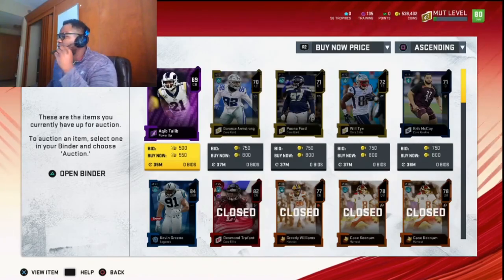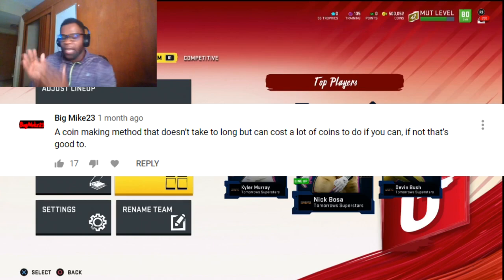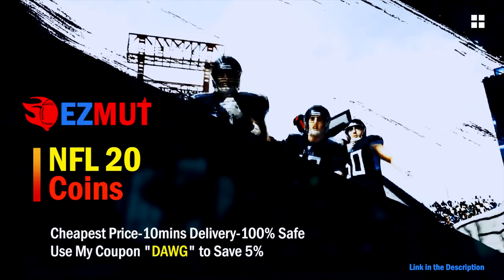Most of our cards have sold, we've turned 10k into about 50k in roughly an hour. Welcome to a brand new video — today we're going to get into how to make coins when you have no coins. A lot of people ask me: I have 2k, I have 5k, I have 10k, how do I make coins? We're going to go through that today. If you're interested in buying Mut coins, go to my sponsor easymuckcoins.com, use code 'dog' for a five percent discount on checkout.